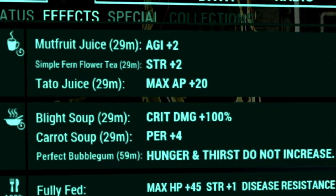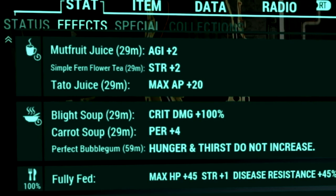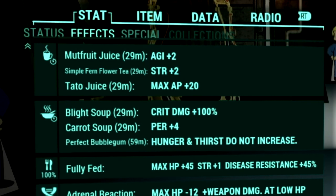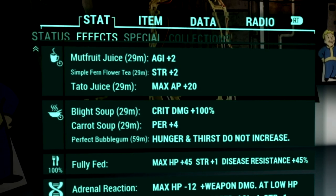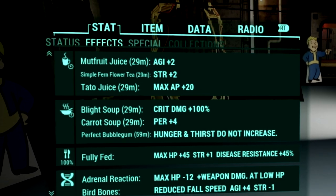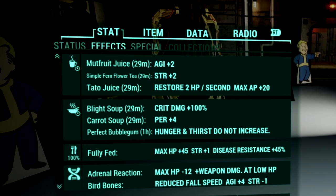Over in our food buffs, we have Mutfruit Juice for plus 2 Agility, Simple Firm Flower Tea for plus 2 Strength, Tato Juice for plus 20 to max AP, Blight Soup for plus 100% to critical damage, Carrot Soup for plus 4 Perception, and Perfect Bubblegum so our Hunger and Thirst meters do not decrease.